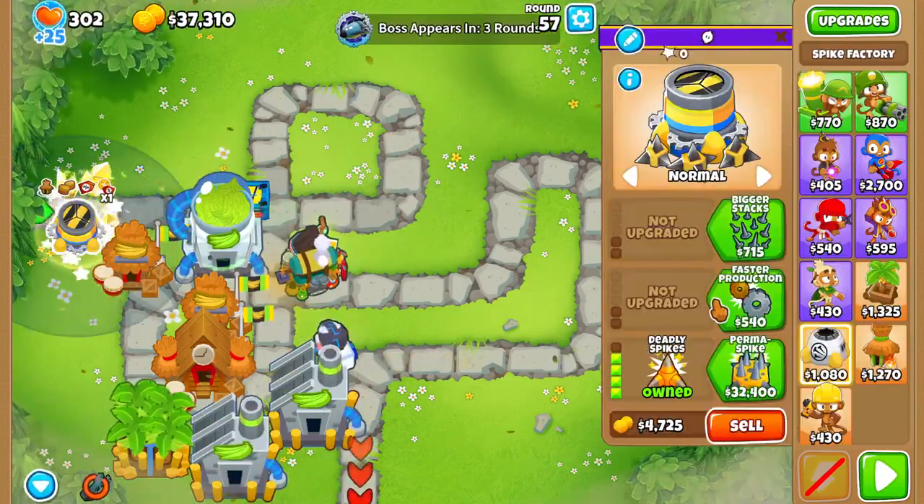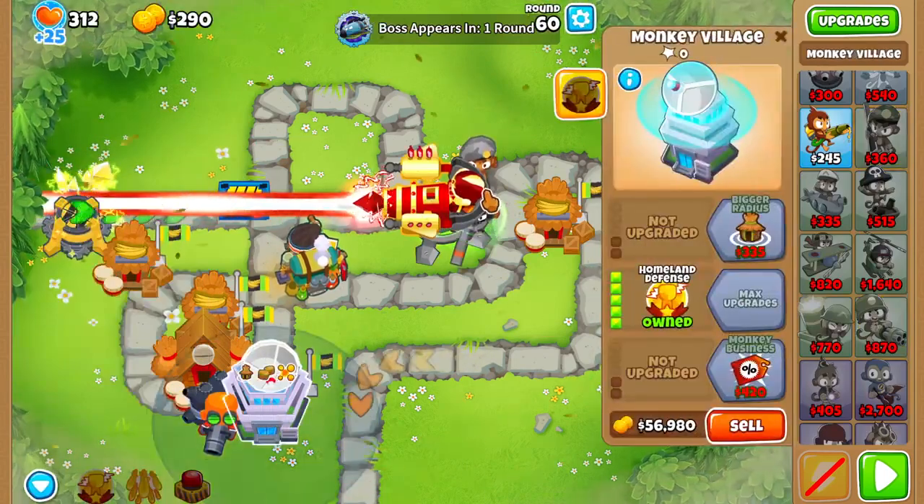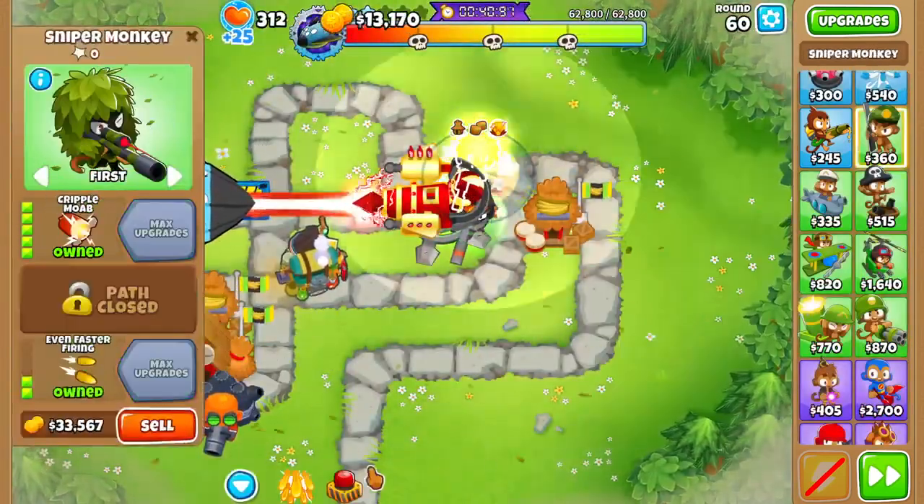On round 57, you have to get a perma spike for the first skull of Vortex. For tier 2, use ray of doom, elite defender, homeland defense, a support glue, and a support sniper.